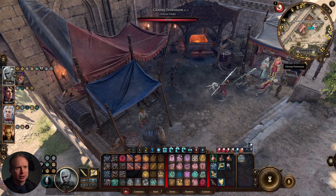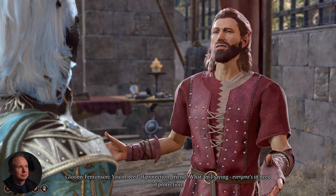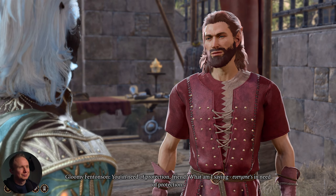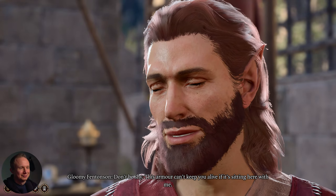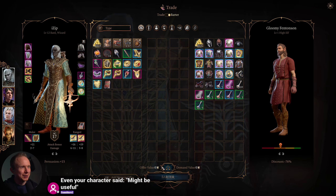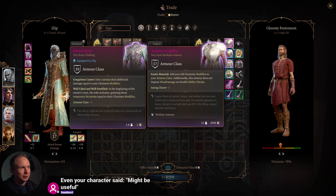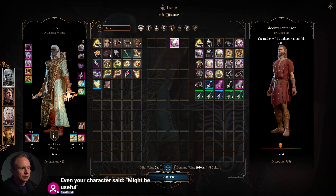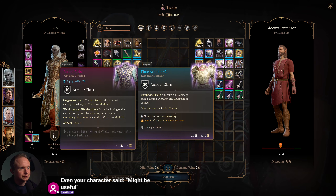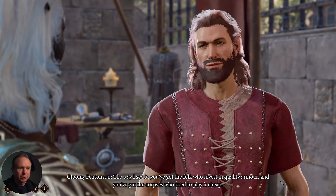Then there's Gloomy Fentonson: 'You in need of protection, friend?' He sells the Armor of Agility — adds your full Dex modifier to armor class, no disadvantage, and plus two to saving throws. It costs 4,000 gold — an expensive item. That's the only thing he sells.